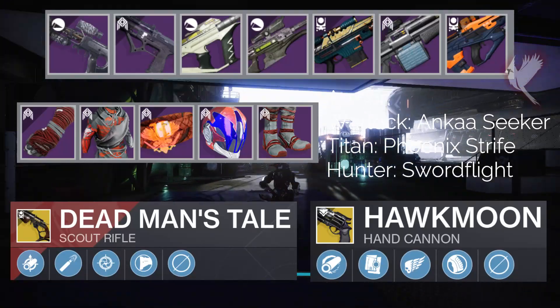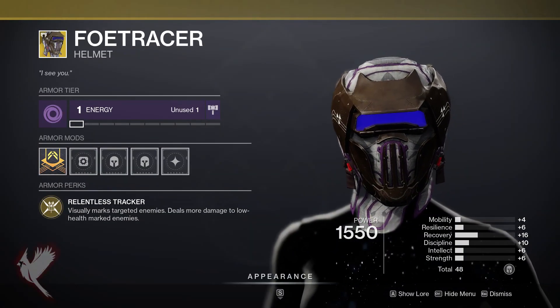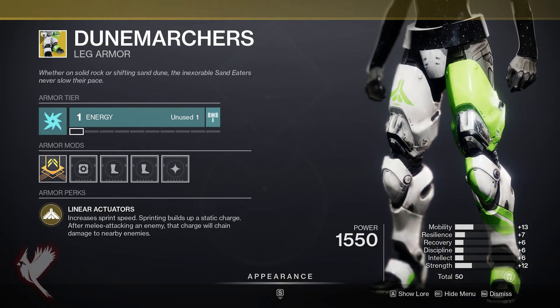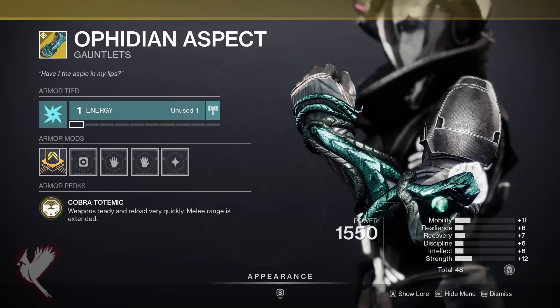Just let him know what rolls me in the comments below, and his exotics are Telesto, the fusion rifle, Foe Tracer Helmet for Hunters, Dune Marcher's Leg Armor for Titans, and Ophidian Aspect Gauntlets for Warlocks.